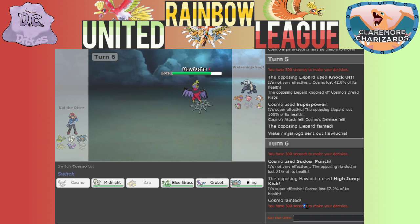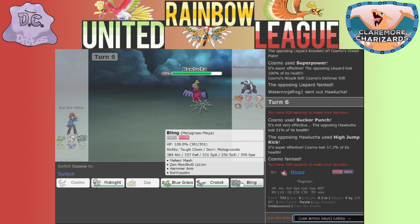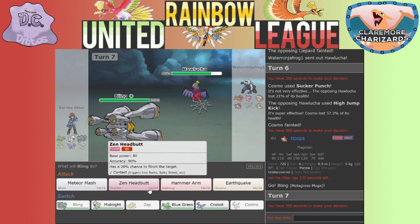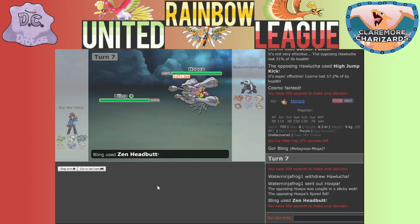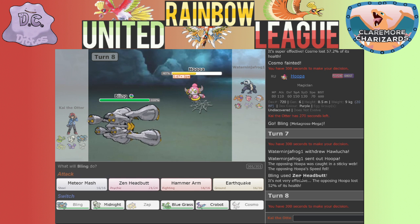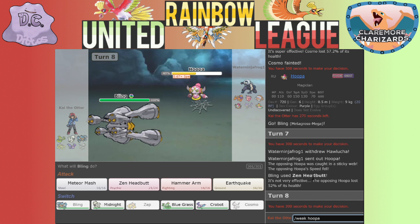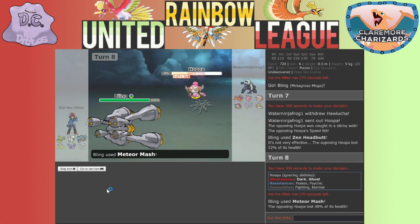What type is Hoopa? I think it's Dark/Psychic or Psychic/Ghost. Psychic/Ghost - which means Zen Headbutt could hit. He switches back in. I'm gonna go with Bling again and do another Zen Headbutt because at least we'll get some damage. Knew it was gonna be a switch - I figured it was gonna be to Hoopa. It didn't flinch but that's okay. I'm faster than him. Meteor Mash is a bit more accurate - it doesn't resist Steel so I'm gonna Meteor Mash it!